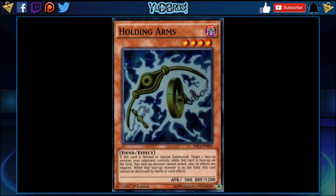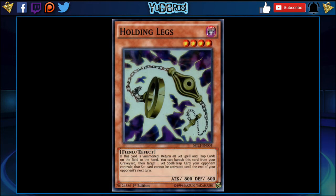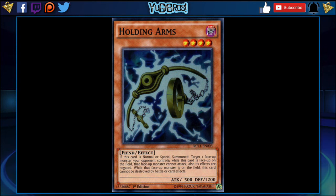The last card on my main list is Holding Arms. I have this last because it might be insane. Keep in mind, this is not Holding Legs — Holding Legs was the one that actually saw competitive play in regular Yu-Gi-Oh, and I think that's a little too strong for this game. Holding Arms is a Level 4 Dark Fiend effect with 500 attack and 1200 defense. When this card is normal or special summoned, you can target a face-up monster your opponent controls. While this card is face-up on the field, that face-up monster cannot attack and its effects are negated. While that face-up monster is on the field, this card cannot be destroyed by battle or card effects. So if your opponent has Jinzo on the field and you have traps you want to play, you can normal summon Holding Arms, target Jinzo — Jinzo's effects are negated and it cannot attack while this card is face-up.